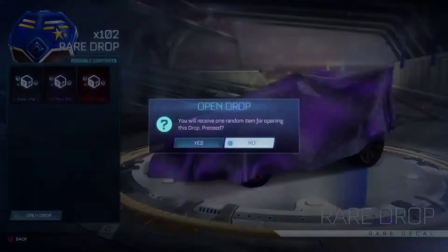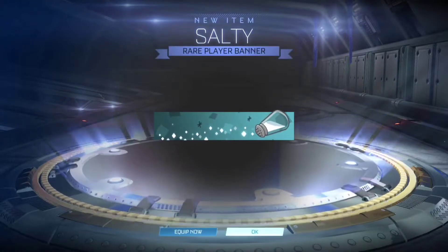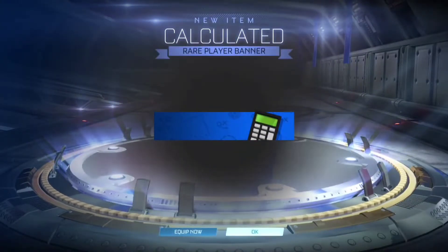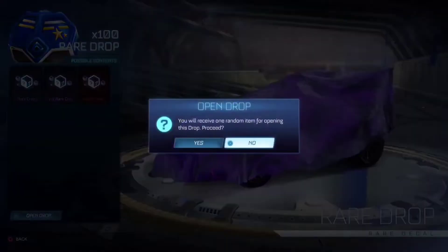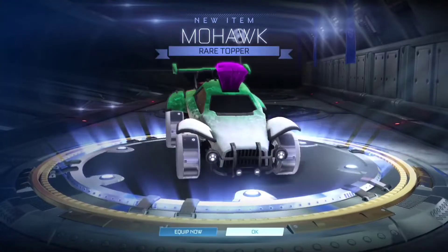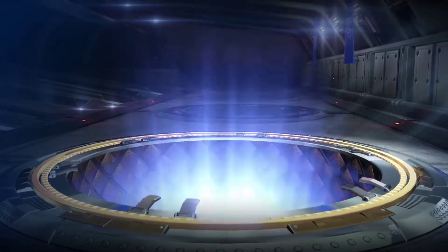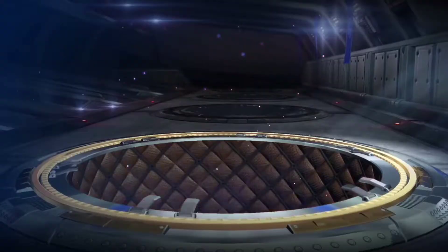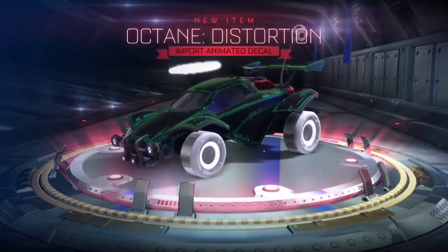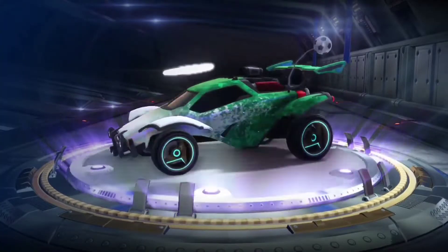Now onto the rare drops. Number 102. Salty, bro — that's Carlos right there, that's Salty. Calculated — I calculated that Carlos is Salty, bro. That's a cold mohawk, I look like that guy from that show. Again, calculated bro. Ouchie. Rare player banner. Ooh, important, let's see it. Oh, it's just a decal. Salty again.